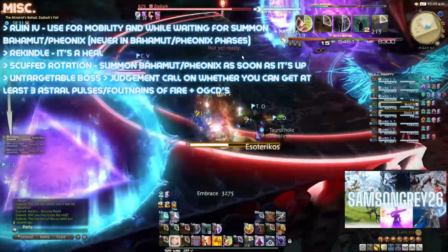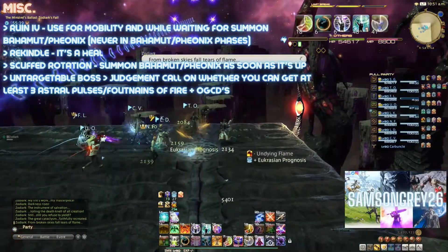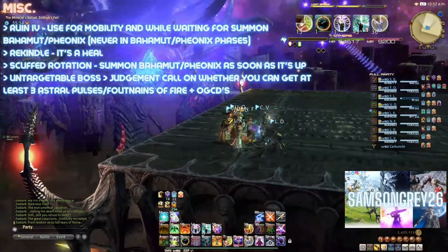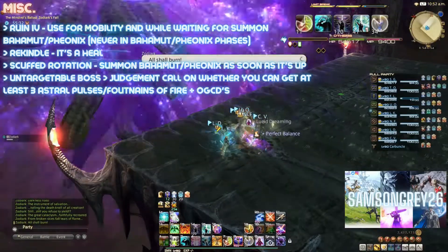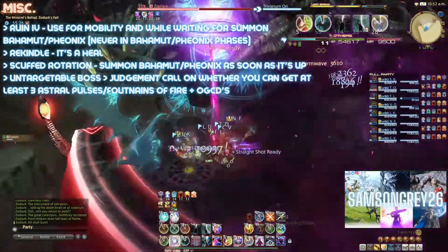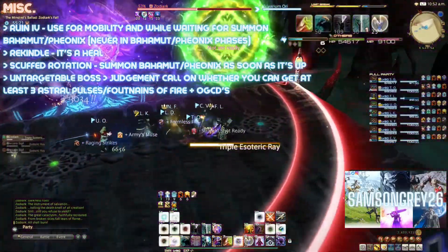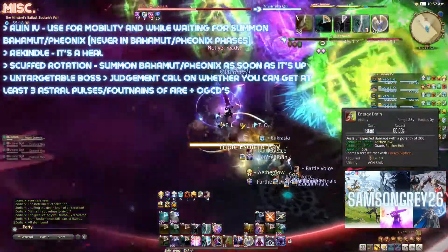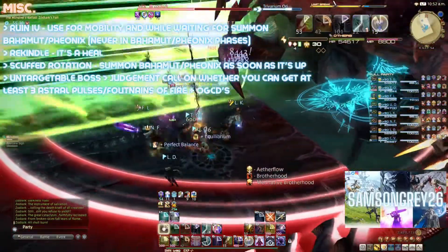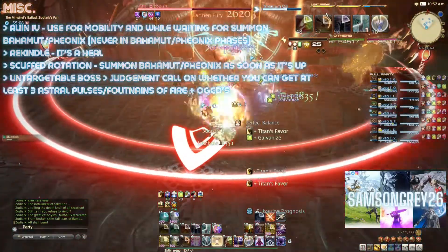Untargetable Boss: If the boss is about to start a phase where they will become untargetable, then this is the only time where you might consider delaying Bahamut or Phoenix. The accurate answer is: will delaying mean a loss in the amount of summons in the overall fight? As a minimum, you need to have enough uptime before the boss becomes untargetable with Bahamut to get out 3 Astral Impulses, weaving in both Arcmourne and Deathflare — and the same goes for the Phoenix equivalents. If you can't fit these in, then hold off summoning until after the boss becomes targetable, even though hitting Ruin 3 feels pretty darn weak.